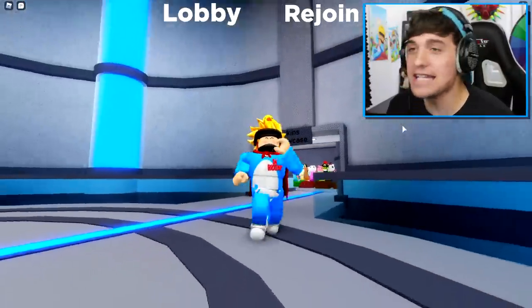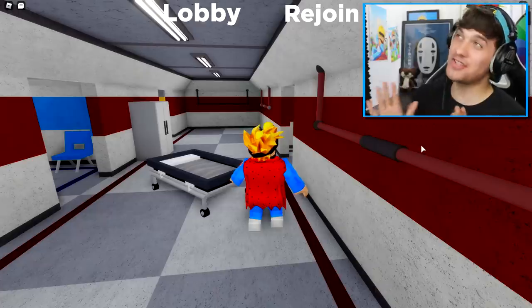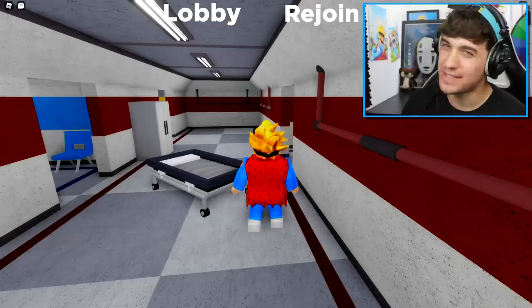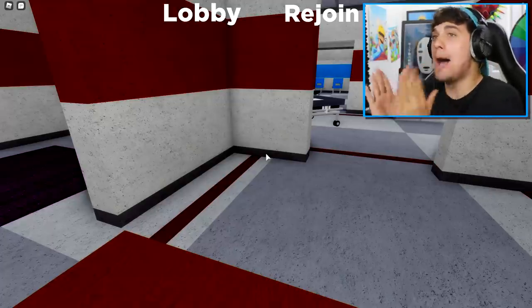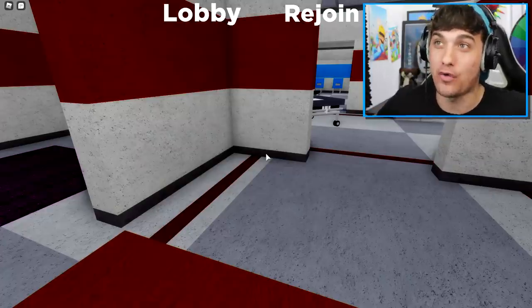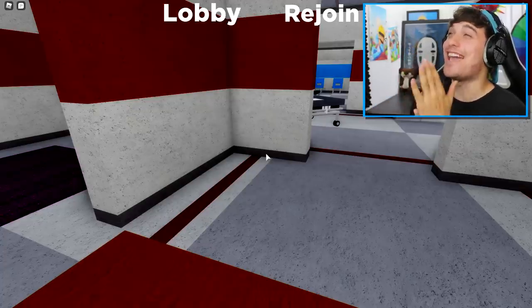It's impossible. That's right. I spent the last two hours trying to find out how to get this skin, and this is what I found. There seems to be these four hidden codes around different maps — one in the hospital, one in the city, one in the outpost, and finally one in plot number one. My guess is that we have to use these four numbers in some sort of order to unlock this badge and therefore receive this skin, but I don't know, which is why today I'm going to have to find another way to get this skin.